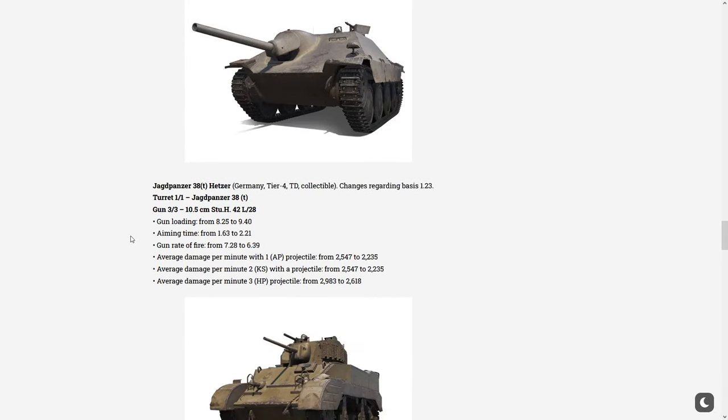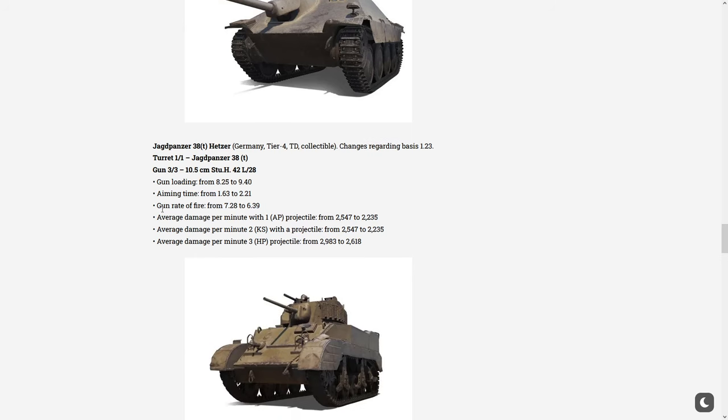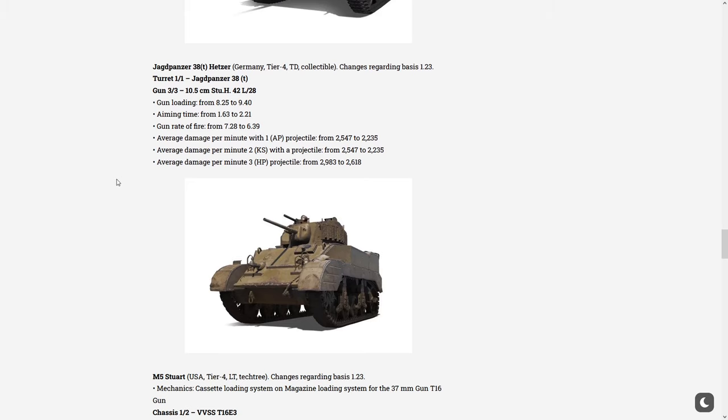On the Jagdpanzer — here are the proposed changes, and this is the most important. On the derp, the 105mm gun, the reload went from 8.25 to 9.4 seconds — a big DPM nerf — going from 2,550 base all the way to 2,235. It's still manageable; the Hetzer is a very deadly vehicle because it turns quickly, has good armor, and the derp is quite dangerous. They also nerfed the aiming time, which was really good despite the horrible bloom.